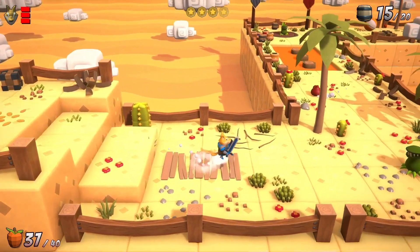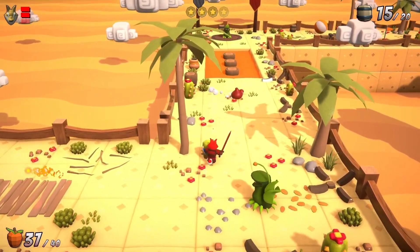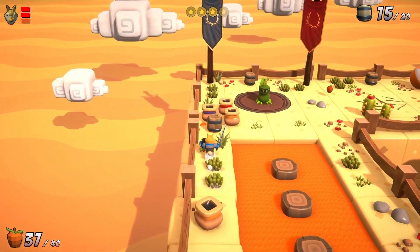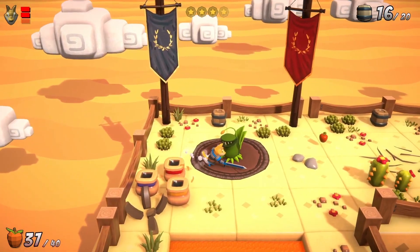In Rise of Fox Hero, perspective is key, so you have to make use of the rotatable camera and look in every angle to find your way through the obstacle or even find hidden secrets.